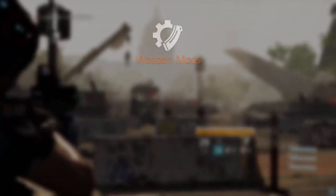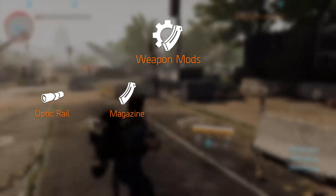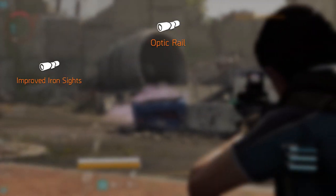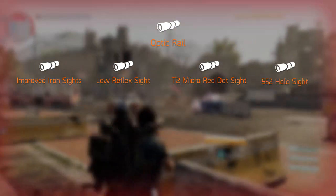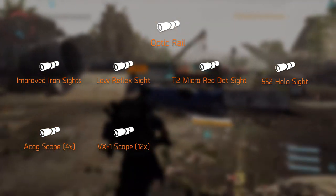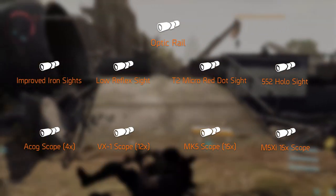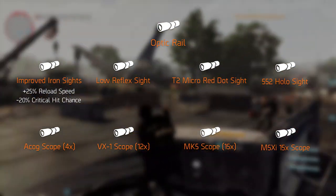The weapon mods come in four categories, each with their own slot: optics, magazines, under barrels, and muzzles. Let's start with optics. We have the improved iron sight, the low reflex sight, T2 micro red dot sight, 552 hollow sight, a ACOG scope with 4x zoom, the VX1 scope with 12x zoom, MK5 scope with 15x zoom, and the M5XI 15x scope.